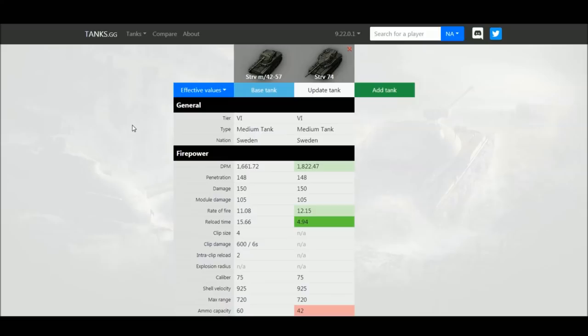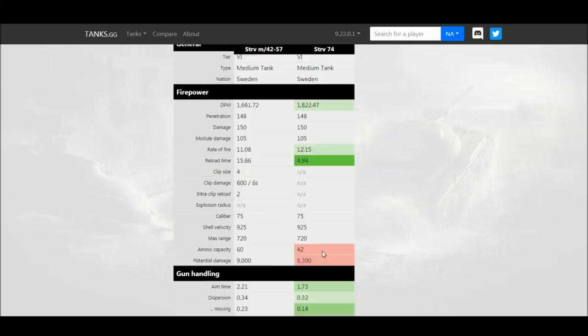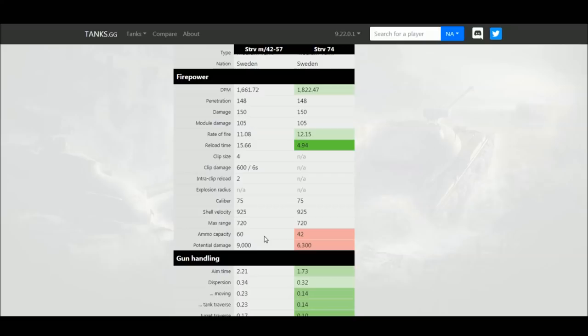Otherwise penetration, damage, module damage, and calibre are essentially the same gun. Shell velocity is quite good at 925 so you don't have to give too much lead to targets. Ammo capacity is a slight hit — you get only 42 rounds compared to 60 in the premium tank. The Stridsvagn 74 also has far less potential damage per clip, so while you suffer on DPM you get more potential damage overall with the premium autoloader.